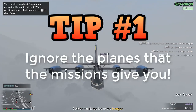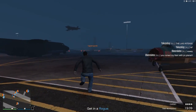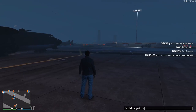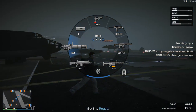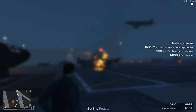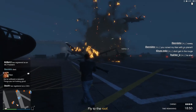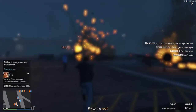Tip number one: ignore the planes that the missions give you. There's one mission in particular where it tells you to get in a bunch of Rogues to carry out bombing runs on a bunch of buildings. Do not use them. Grab a Hydra or any other jet if you don't have one, and then use them to blow those suckers up, because those Rogues are the slowest planes in the entire game. Their acceleration and top speed are massively nerfed for the mission, and they're so slow that I could wager that a cyclist could go faster than these things.